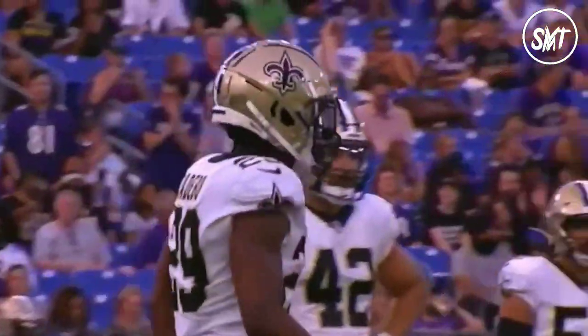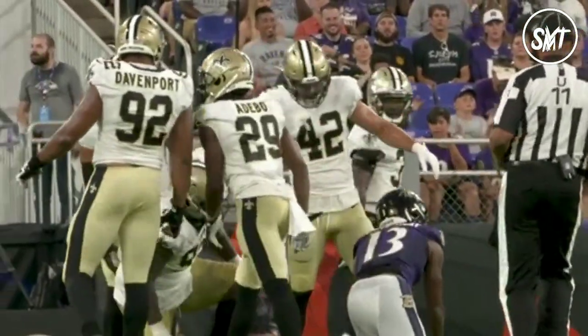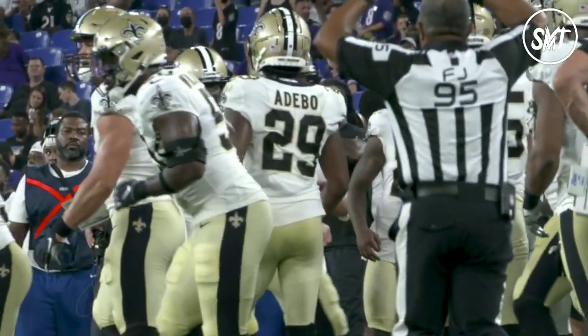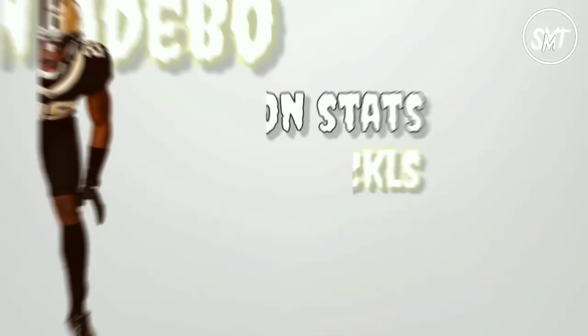This is Marshawn Lattimore, and they've got a young rookie in Pulse and D-bow. These guys are very good press corners with a lot of length, a lot of height. Dennis Allen likes to play a lot of man coverage. These guys are going to be one-on-one in contested catch situations down the field a lot in this game.